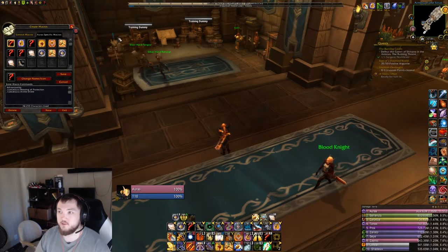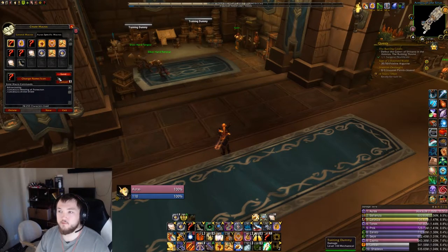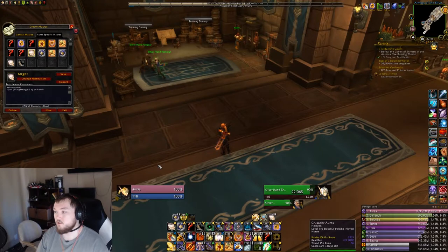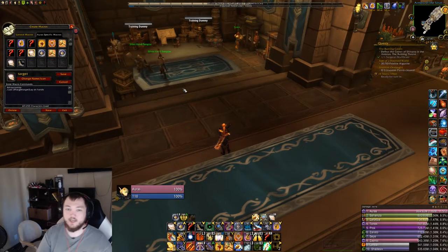Most of the really important macros I use are going to be character specific. I don't have anything too difficult on Paladin, so I'll go over the most impactful ones. This is my Lay on Hands macro — it says 'cast at target target Lay on Hands,' which means it will cast it at the target of my target. So if this Blood Elf Silver Hand Templar is fighting a human Silver Hand Templar, using this macro will cast Lay on Hands on whoever my current target is targeting. This is really beneficial when your tank is about to go down and you're already targeting the boss.